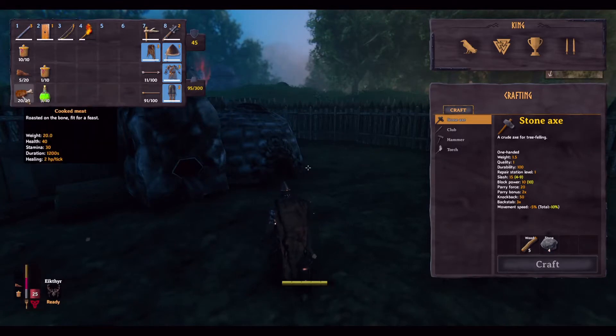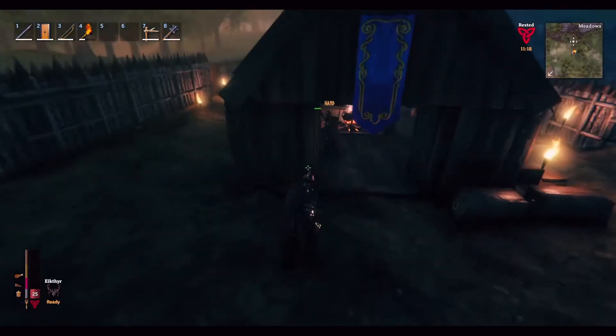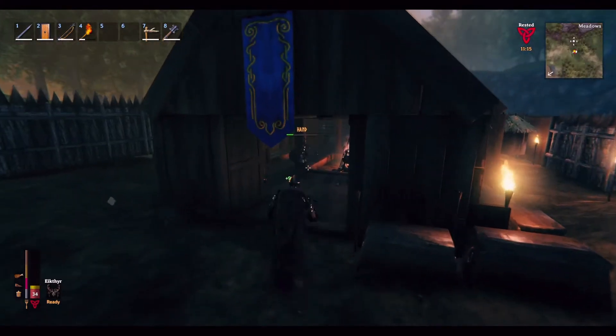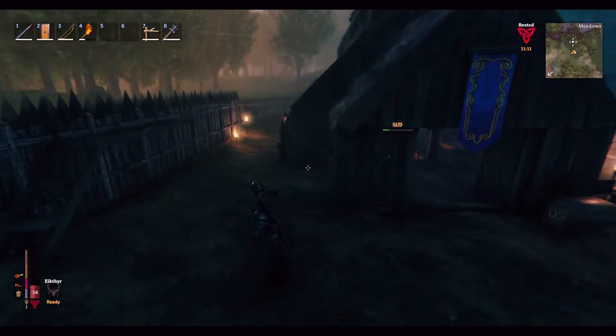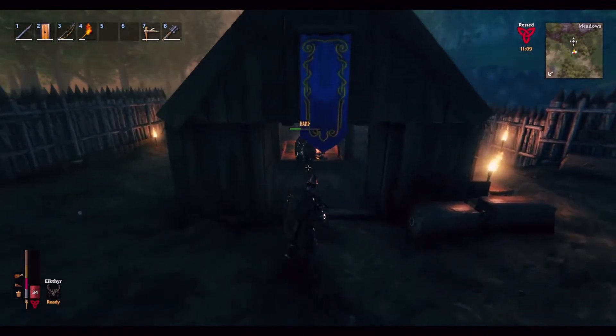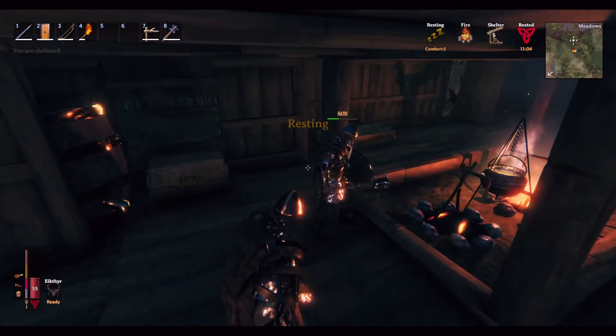Going into this boss fight, we do need the bone pieces — the withered bones, which we found in the crypts. We need like eight or ten of those for the sacrifice. I believe ten is correct.